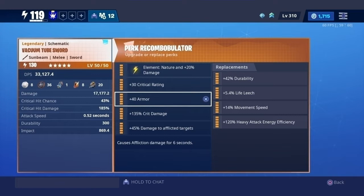The third perk is what I call a player buffing perk. Instead of buffing the weapon, it buffs the player, but you can only choose one out of the 5 buffs you're presented with. I personally think that plus 40 armor is the best one out of the 5. Heavy attack efficiency is kind of a joke, life leads is also pretty useless, durability can be useful if you're running low on materials, and the second best in my opinion is movement speed. I'll show you how good the movement speed perk is later while reviewing the weapon.